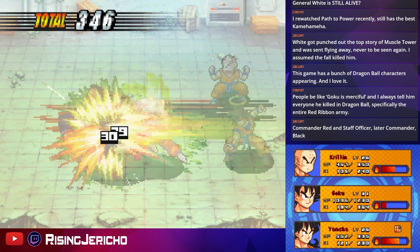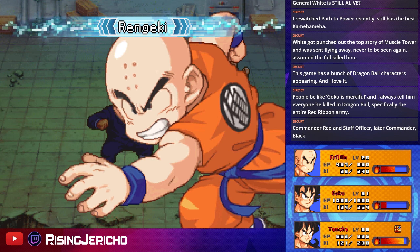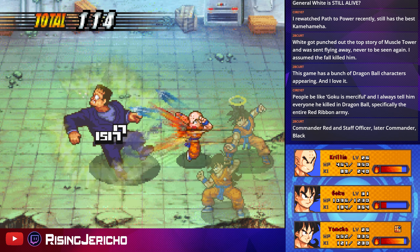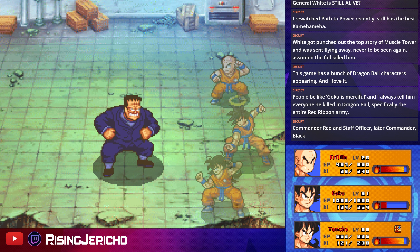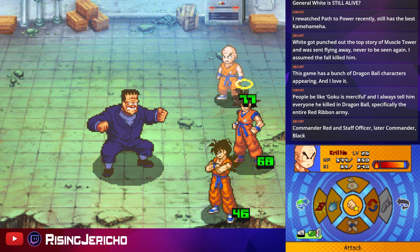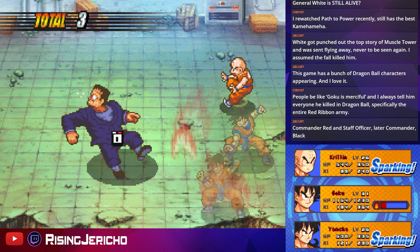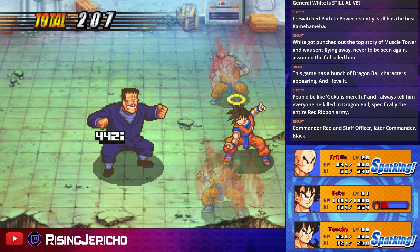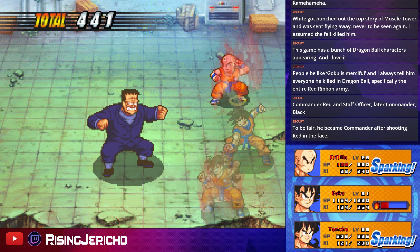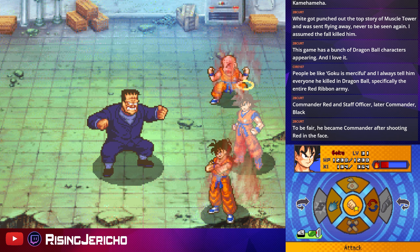Commander Red and Staff Officer — later Commander Black. Character progression, very cool. This attack isn't going to do that much damage, I just want to get the Rage Gauge up. Sparking's active. Krillin just did zero damage — I didn't even know he could do zero damage outside of scripted events. Chain Destructo Disc — this is going to be very fun.